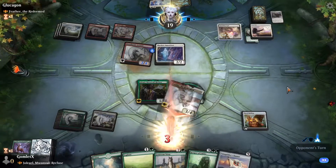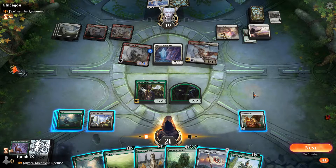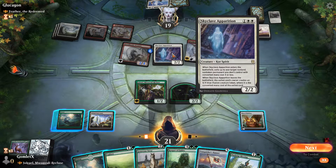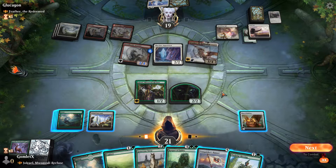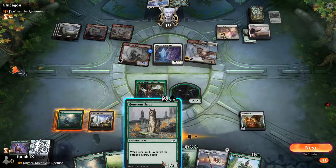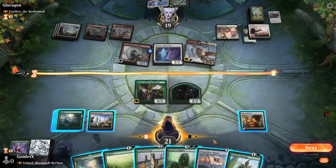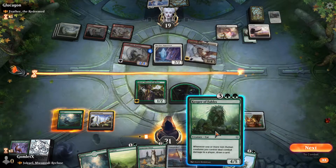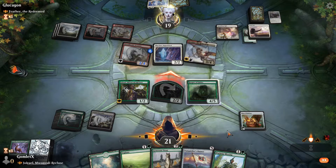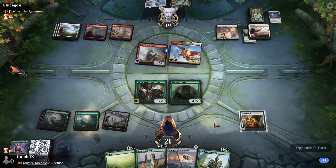Skyclave Relic — tap it, exile that thing. Just literally all of the white removal ever. This doesn't feel really built around Feather; this just feels like removal.deck. Keeper of Fables is not the worst here. I also have Vanquisher's Banner. I do have two cats, so Vanquisher's Banner would draw some cards over the long game. I'm going to drop Keeper of Fables — they more than likely just trade for the 2/2 so I don't draw a card here. Fair enough. Now I'll play another land.